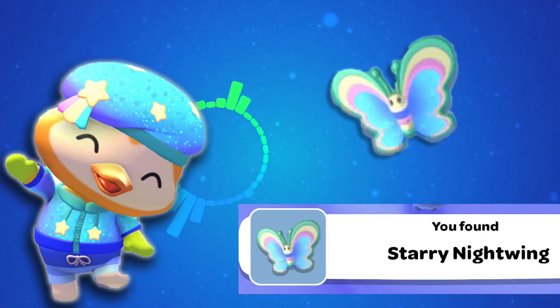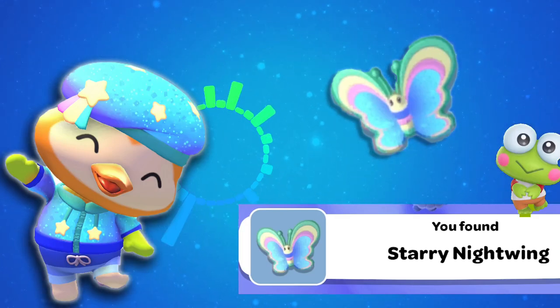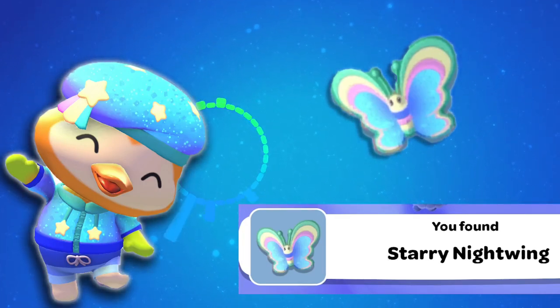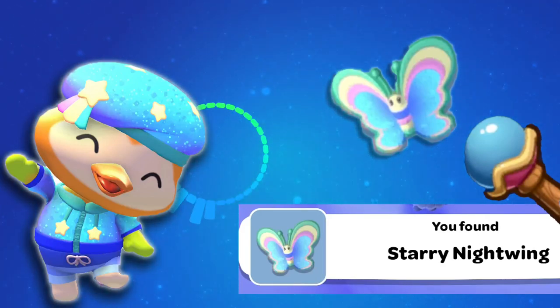Whenever you're catching critters and having a difficult time, you can always bring Ropey with you to make it a little bit easier and wear your full critter catching outfit. I didn't do either of those things to catch the Starry Nightwing — instead I used the Bubble Wand and a lot of patience and a lot of falling.